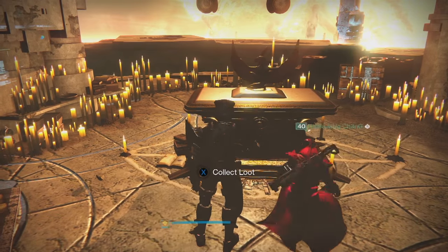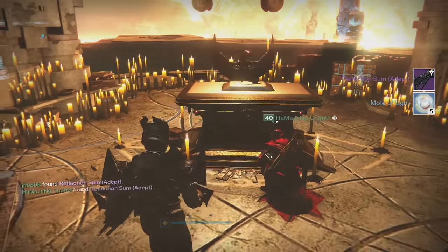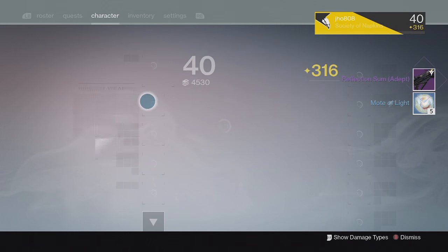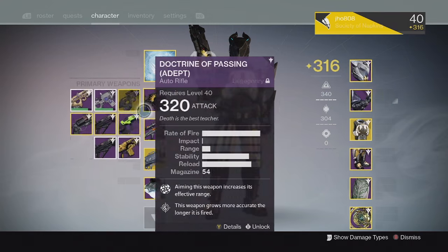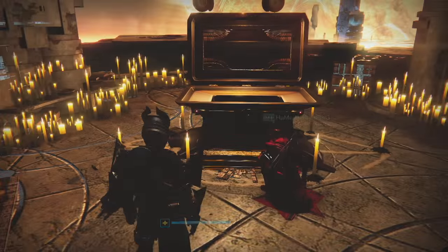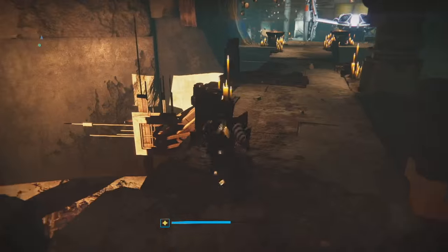Finally, for my last character on my Titan from the Lighthouse chest, we got another Reflection Sum and 5 Motes of Light. This one came in at 317 with Headseeker once again — pretty solid drops. We got two 317s from my Lighthouse chests, so pretty good on those.